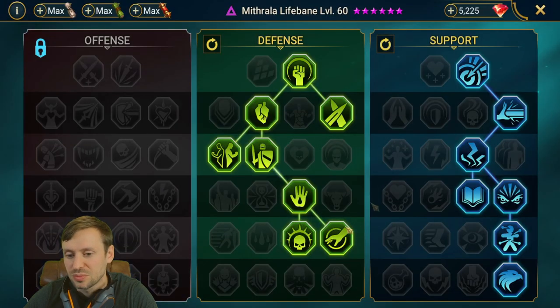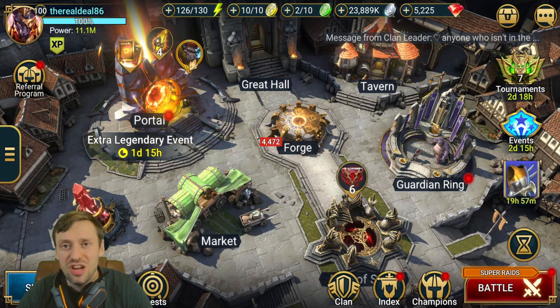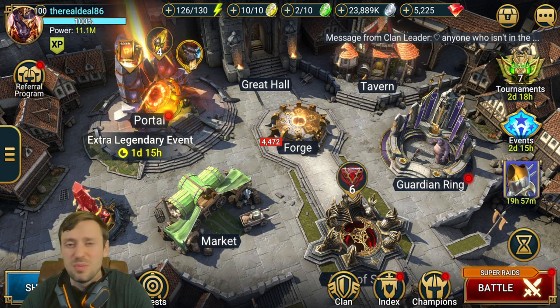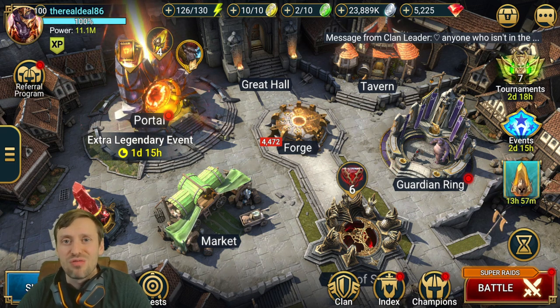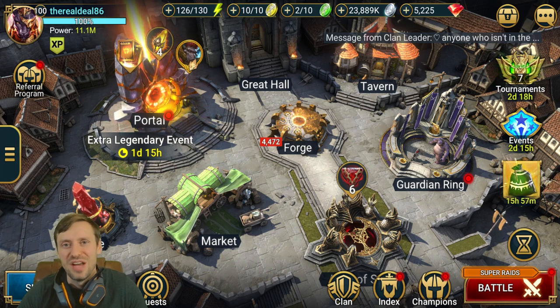That's the end of the video, guys. Thank you so much for watching. If anyone has team comps that work on Spirit Affinity Iron Twins, please share in the comments — let us know who you're using, what gear sets, and what stats. Really appreciate it, help your fellow Raid players out. If you enjoyed the video, please leave a thumbs up, subscribe, and I'll see you in the next video.